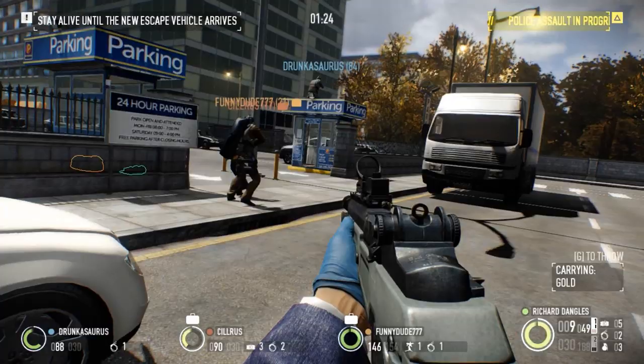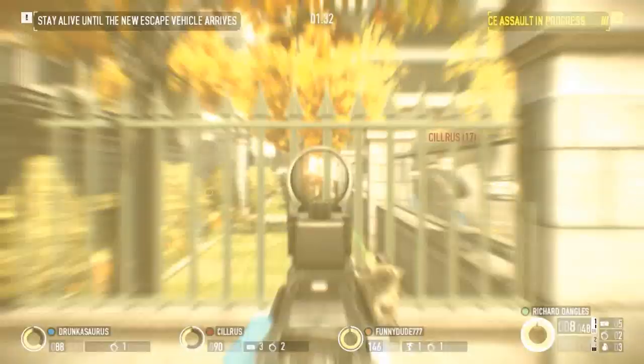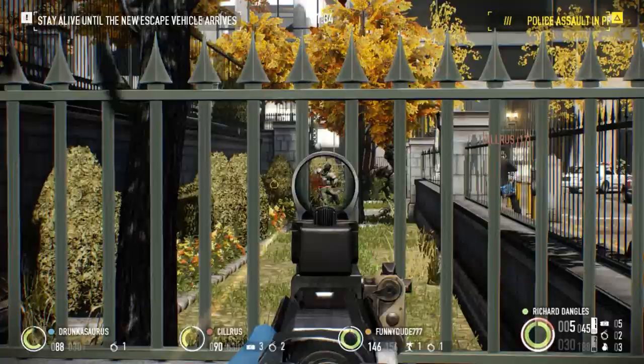The M308 chambers a very powerful rifle round, meaning kick is quite substantial. A base stability rating of only 3 means you will need to realign your weapon before firing again. This can give your shooting an easy tempo and allow for conservative use of ammo, which plays to the weapon's strengths. Modifying the weapon will greatly reduce recoil.